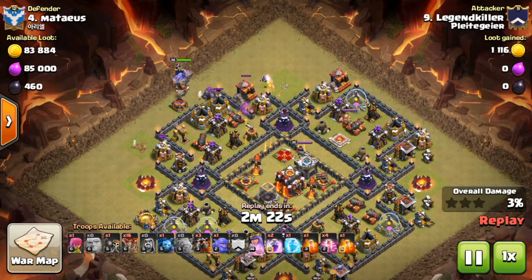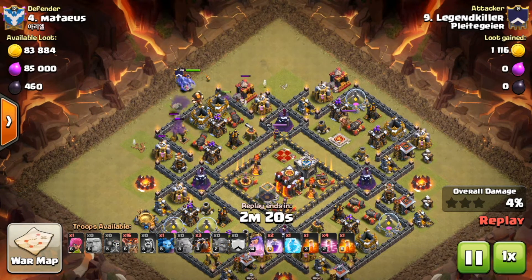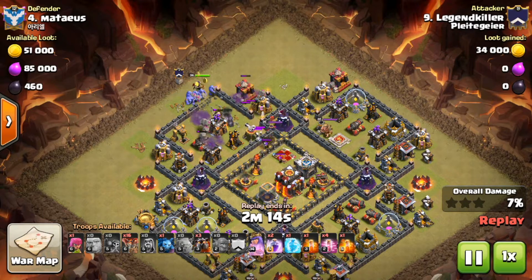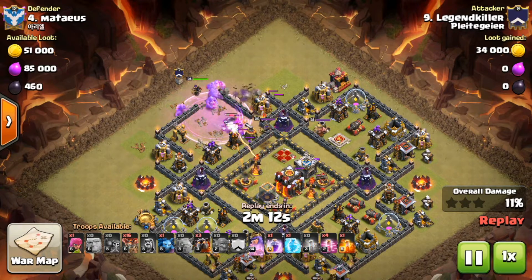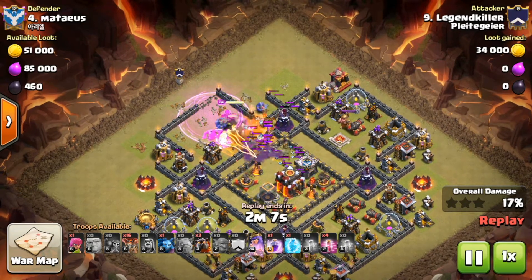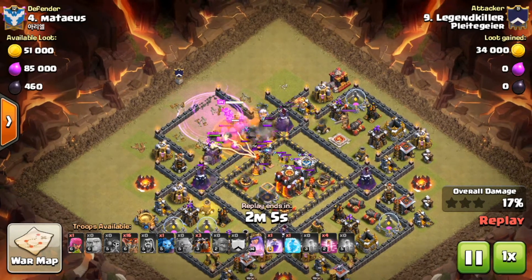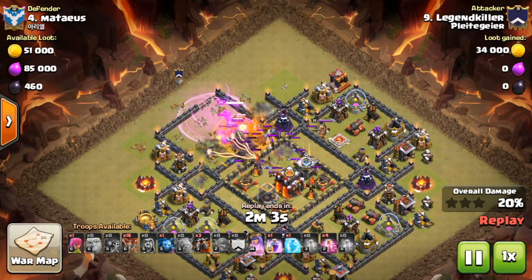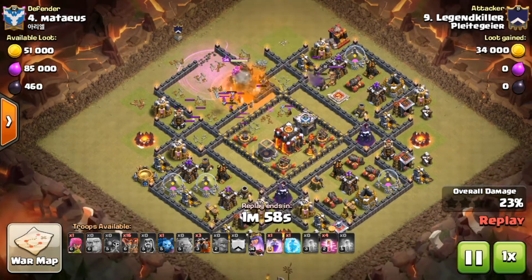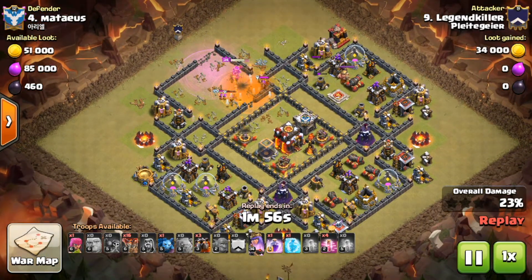Starting off with the funnel with just one minion and one wizard — a little bit of a base design flaw on this one. I used a giant just to tank for the wall breakers, cracked the wall open because I wanted the golem to go straight in and tank for my bowlers and the queen. Those guys are coming in behind the rage — that's going to help them to totally destroy this compartment. Then I have a poison spell for the enemy clan castle. The archers went sort of crooked up towards the left, which was not the plan, but the golem peeled off to that side.